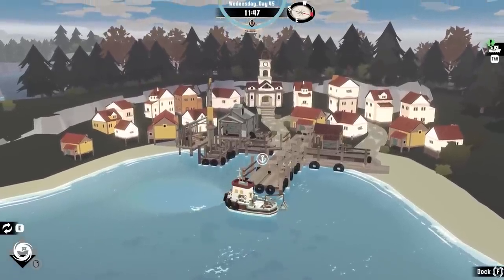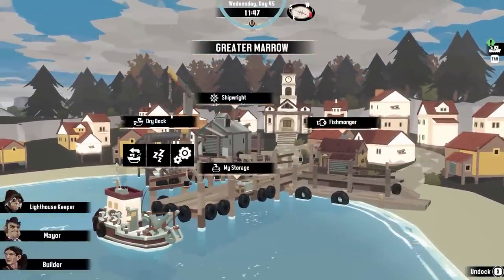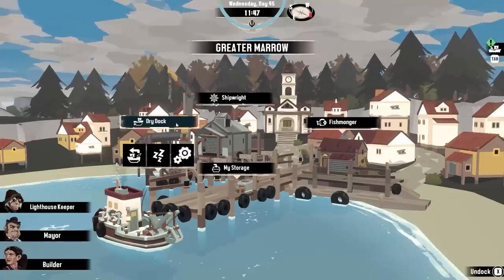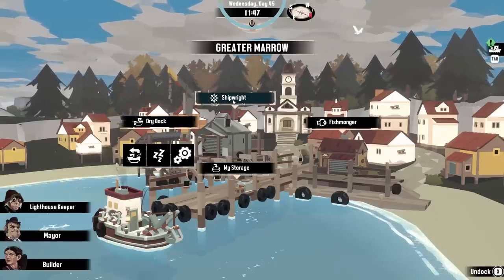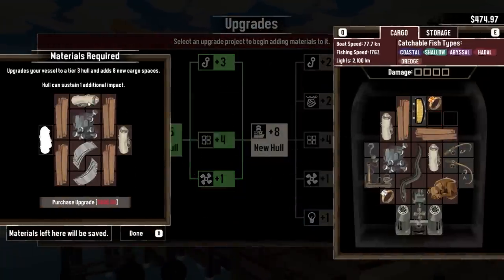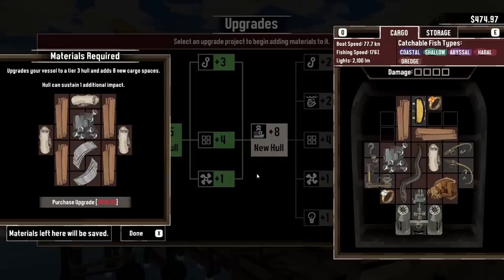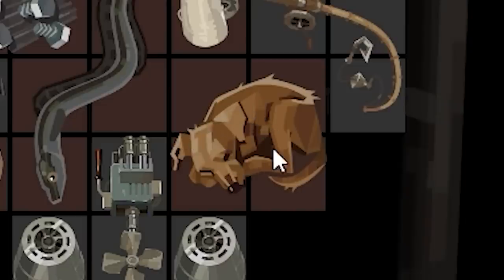I've been out dredging around today and collecting up some bits because we've got more adventure to have, and I want to upgrade my boat a little bit. Dry dock — I want that new hull. I managed to find some cloth to be able to do that. I need 800 buckaroos, though, which I don't have. I still have my beloved dog, Bongo.